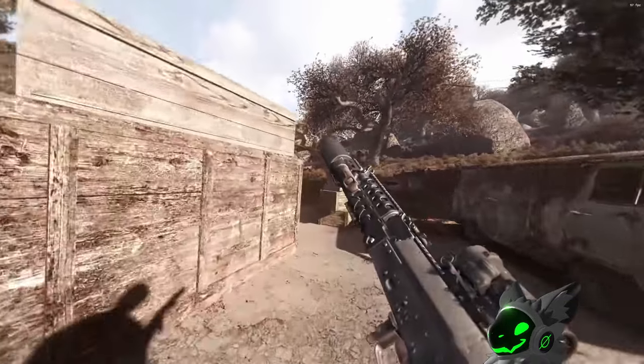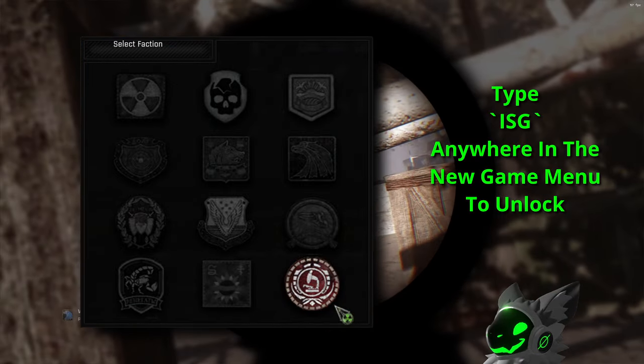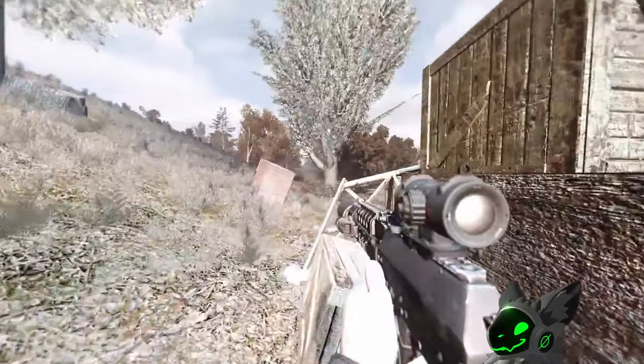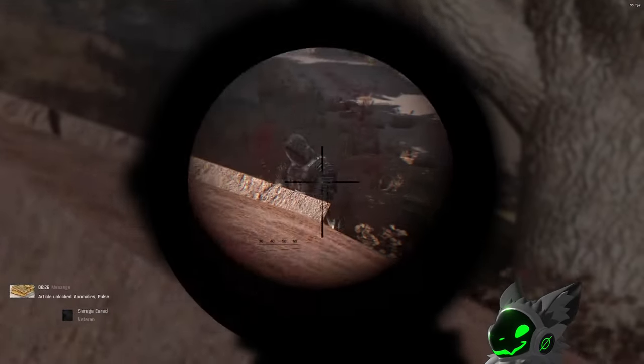If you are bored of the typical storyline, you can choose ISG in the starting menu by typing the letters ISG into the new game menu. ISG have their own custom questline which is quite fun to play through. However, ISG runs can be quite hard as you're only neutral with mercenaries.